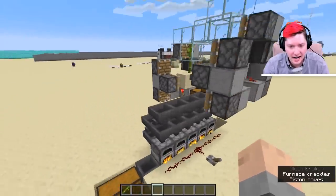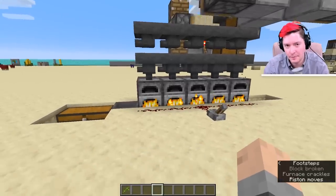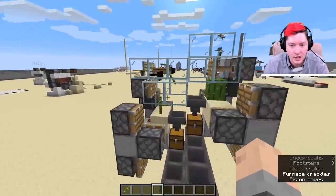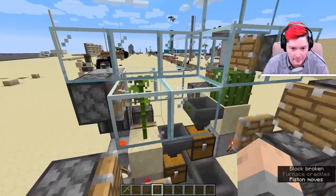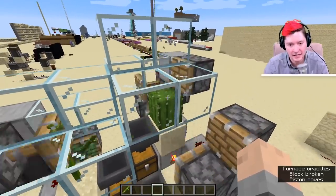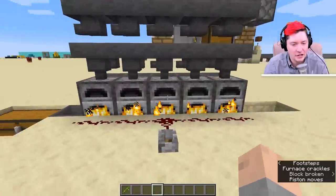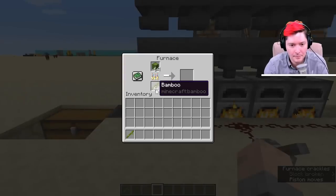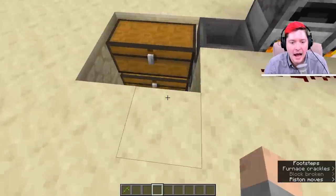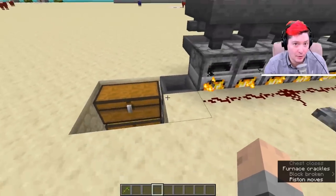Here's what we're going to be making — you can think of it as an XP farm or an XP bank. We're creating bamboo and cactus incredibly fast. Both of those are fed into furnaces and automatically smelted. The bamboo is used as fuel and the cactus is used as the thing being smelted, which outputs a ton of green dye. You can either keep that or just throw it out.